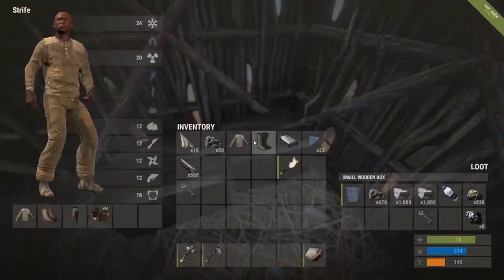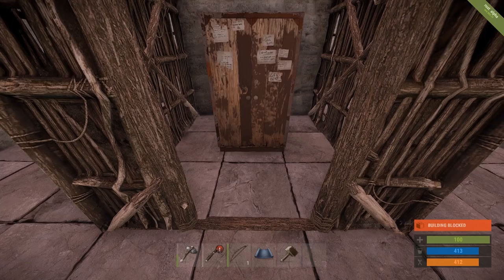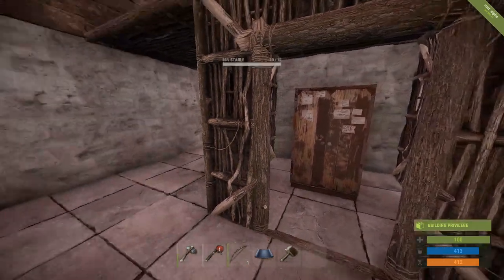Craft some boxes and place them in your house to stash your stuff. Also don't forget to make and place a tool cabinet inside. Only people authorized with it can build in the area, making your house safer.